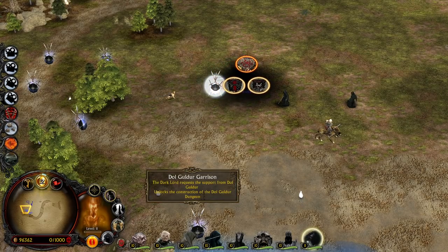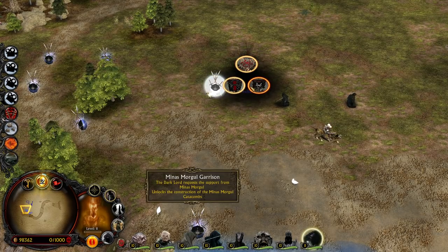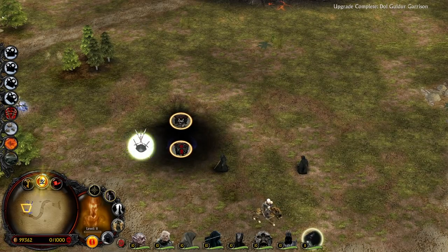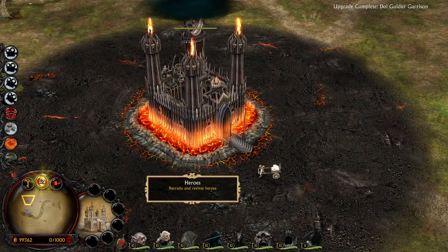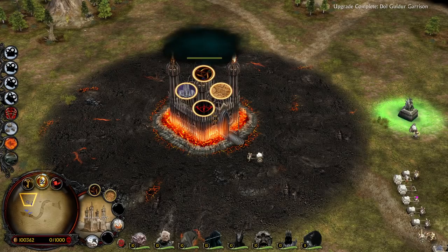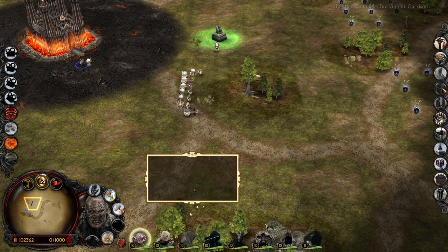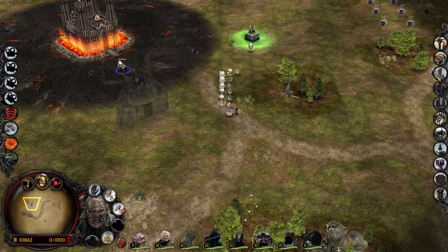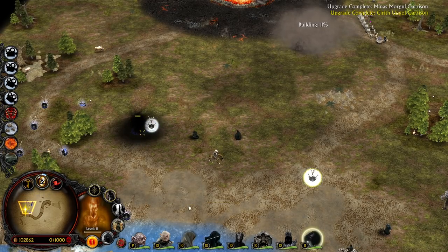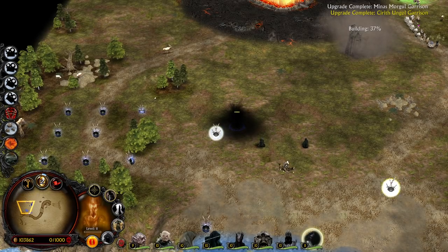Now we have the Dark Lord's domain choice. Dol Guldur garrison: the Dark Lord requests the spot of Dol Guldur and unlocks construction of the Dol Guldur dungeon. Also Minas Morgul Catacombs and Cirith Ungol. I want to go with Dol Guldur first — you can actually choose all of them at the same time, not just one. I thought you could only choose one, but that's not the case. You can actually choose all of them simultaneously.